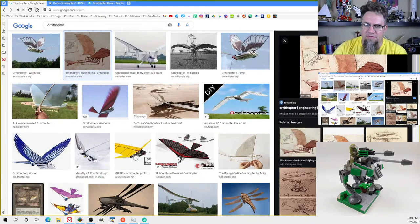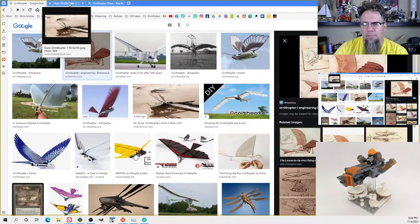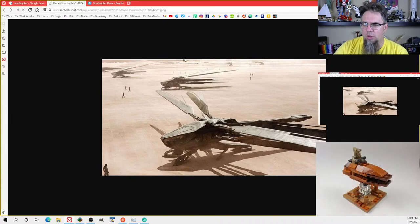I don't know what the Latin for Orna and Thopter mean, but I'm sure if you looked it up, there's a Wikipedia article that would define it. Basically, in the Dune universe, it's some sort of craft that has beating wings for propulsion and lift. This is the version we see in the most recent Dune adaptation by Denis Villeneuve.